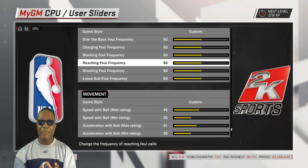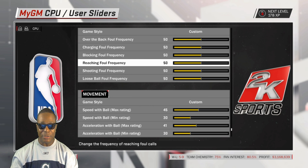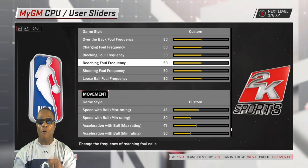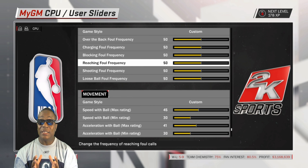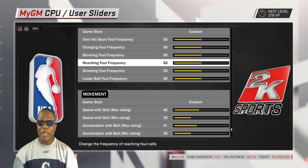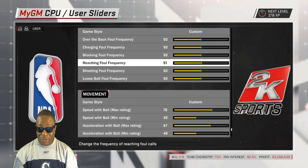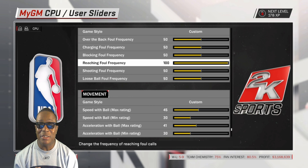In 2K, you never really see anybody foul out of the game. Guys, you never see anybody foul out in 2K. So on the slider set, go to reaching foul frequency. We are going to increase it to 100 for both the CPU and the user. Set reaching fouls to 100 — now we can get realistic fouls.